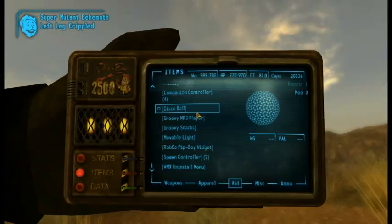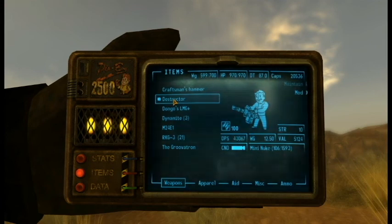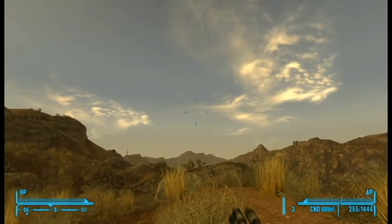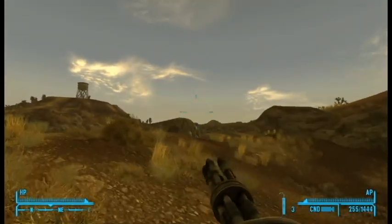Alright, let me give you some stats before we forget. Destructor: DPS of 43,067, damage of 1,077, and of course takes a mini nuke and holds around 255 rounds — which is pretty good considering how much we spray it out.